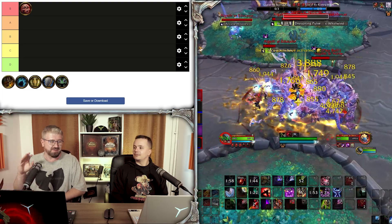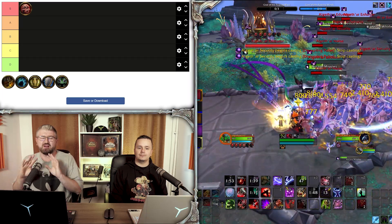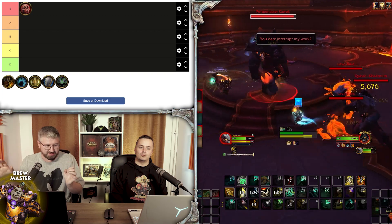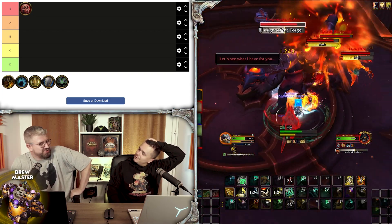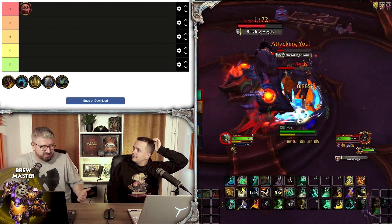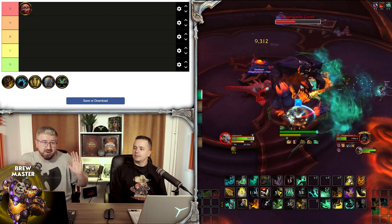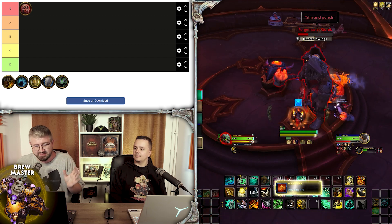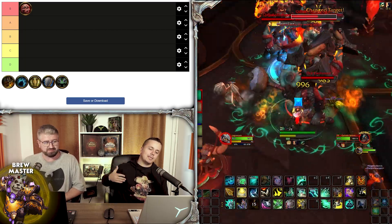Next on the list: Brewmaster Monk. A lot of people were very skeptical because of the survivability — they were saying Brewmaster is going to be so squishy. But they did ridiculous amounts of damage. They still do. Brewmaster is still the tank with the most damage, and that's probably what's keeping it so high.